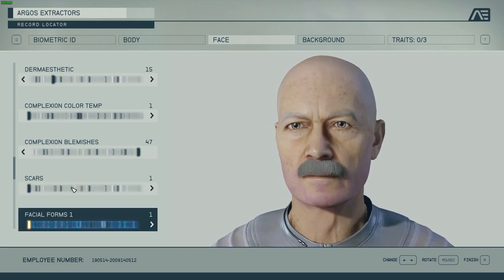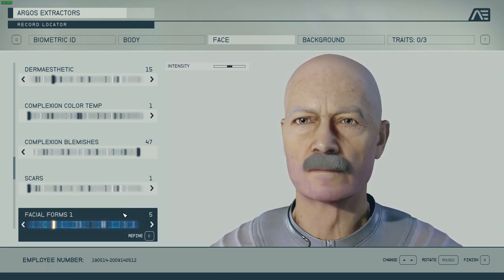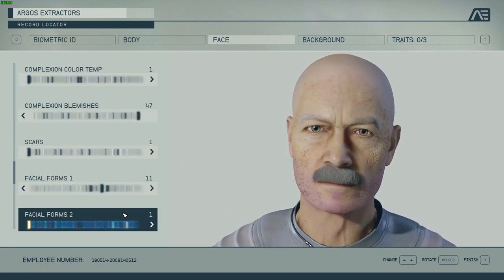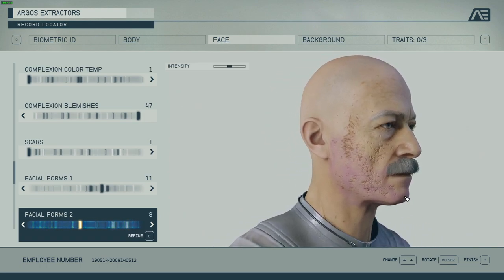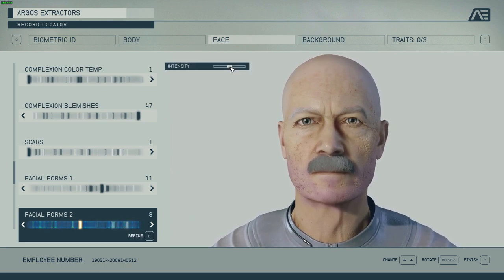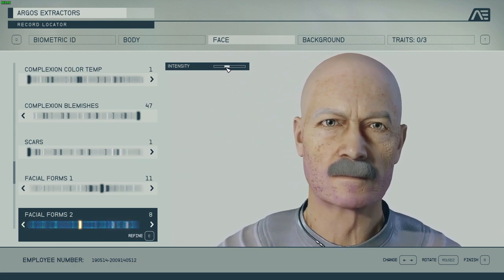Facial forms is a great helper for different systems. Facial forms one and two I have at eleven and eight on my other character. Those are basically additions to different parts of the skin. Number eight is basically what I think is called crow's feet in English — some wrinkles around the eyes. Again, don't overdo it too much; let it blend in softly.